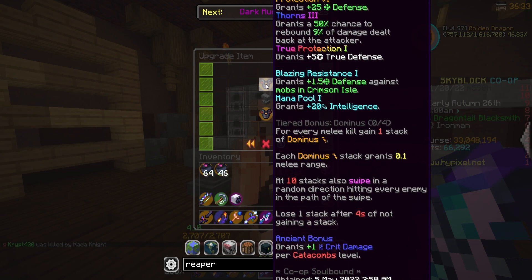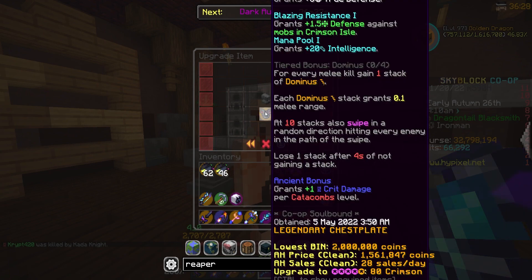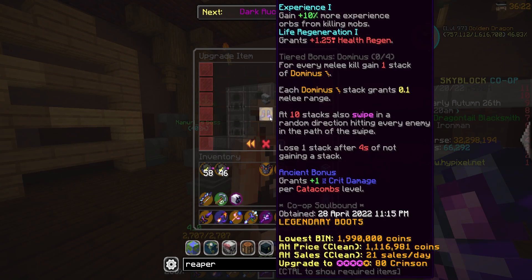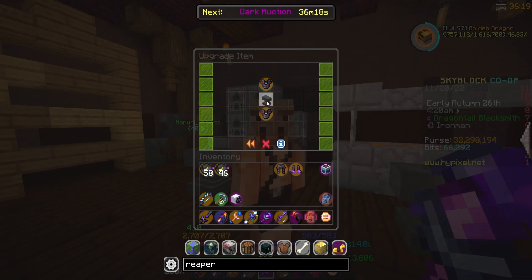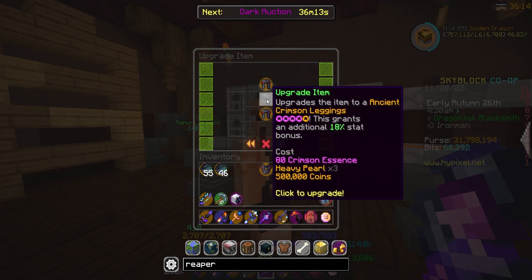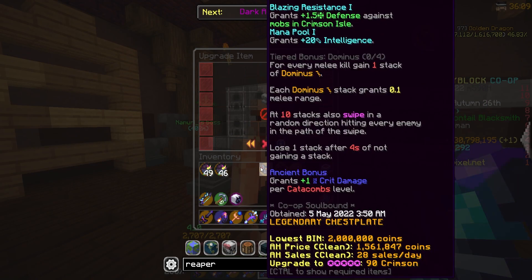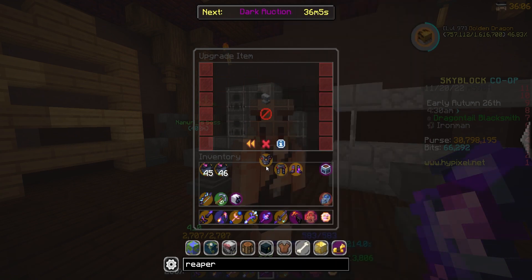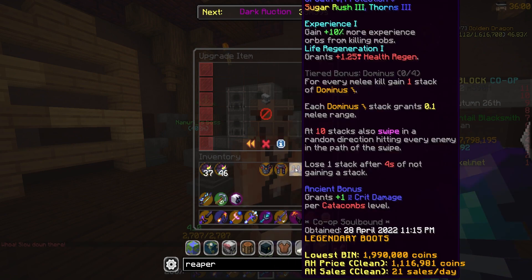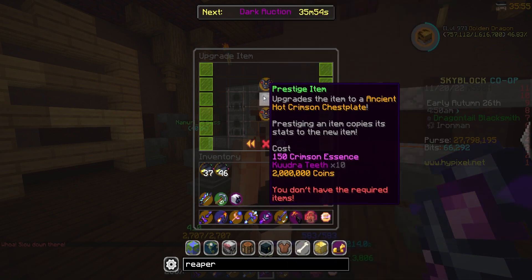So I have a stack of 46 heavy pearls — I need to start trying to get more of those. Let's just start adding some stars to these. That's going to be 256k. Then we're going to do the same thing to the leggings. I have a decent amount of essence, so I'm going to go until I run out. That's all eight starred. Let's get this to nine starred now — nine starred ancient crimson on the chest plate, nine starred on the leggings, nine starred on the boots. Each one of these tiers should be a million — this is where it gets a little bit pricey for us fellow Ironmans. But this will be 10 starred now.